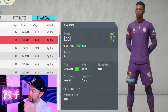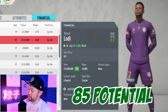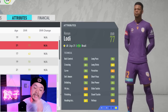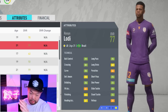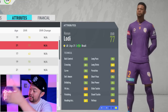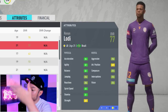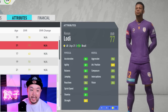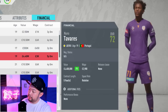Then we move over to left backs, and we have Renan Lodi. He starts out at 77 overall and can get all the way up to 85, with a starter value of 10.5 million. He is a fantastically well-rounded fullback - honestly, pick up Lodi and Atal and you are set at your fullbacks for the entirety of your career. His technicals are basically light greens in almost everything, and his physicals are dark green in almost everything, with pretty good mental stats. If you want to do a little bit of skilling, he's got four-star skill moves.